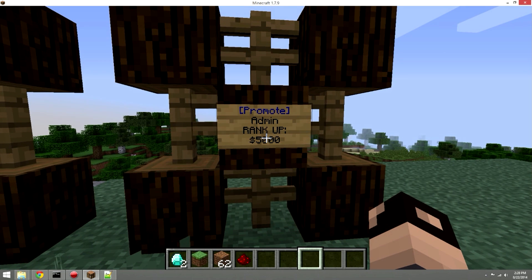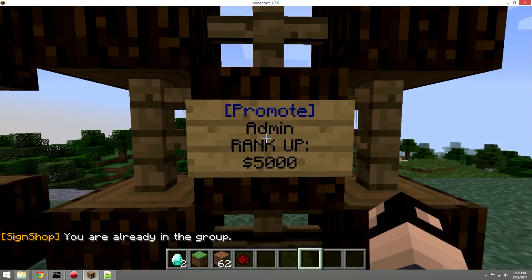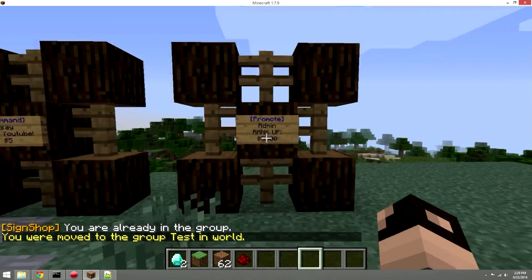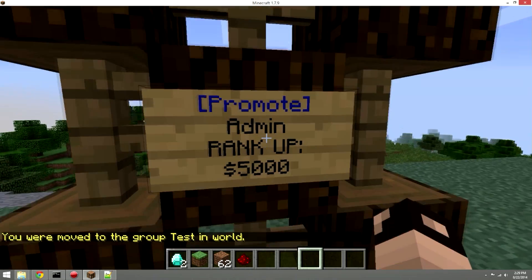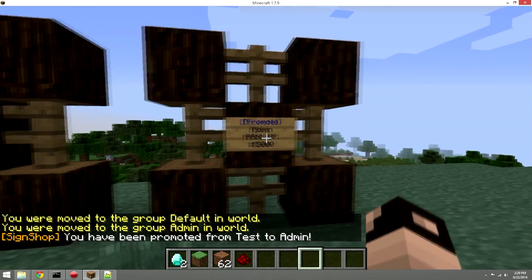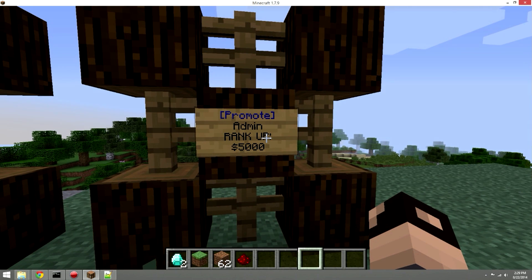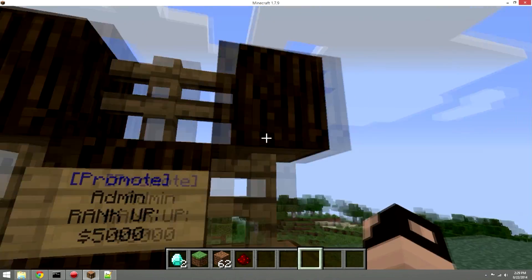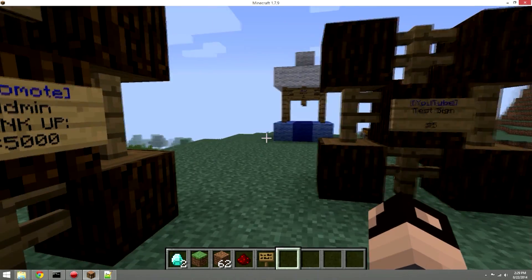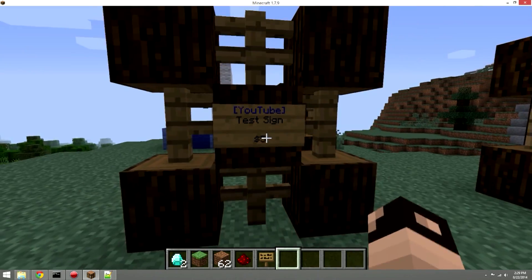The promote sign is great for economy servers where players buy ranks with in-game money. I set myself to the 'test' group, then used the promote sign to move back to 'admin' — it confirmed the promotion. You can also chain promote signs with a permission sign so players must buy ranks in order and can't skip ahead.